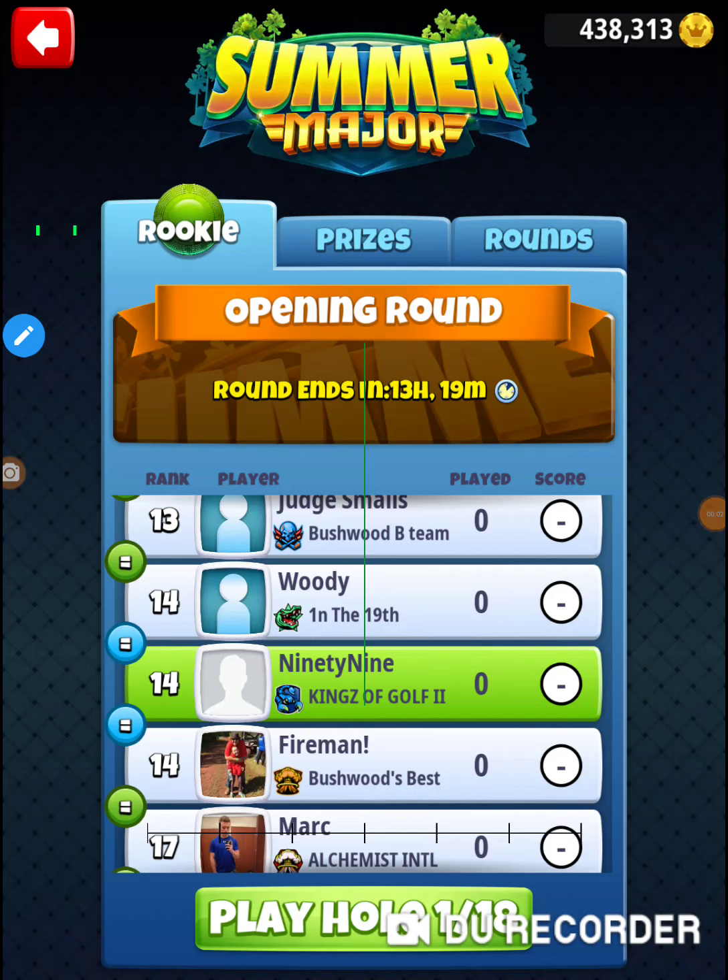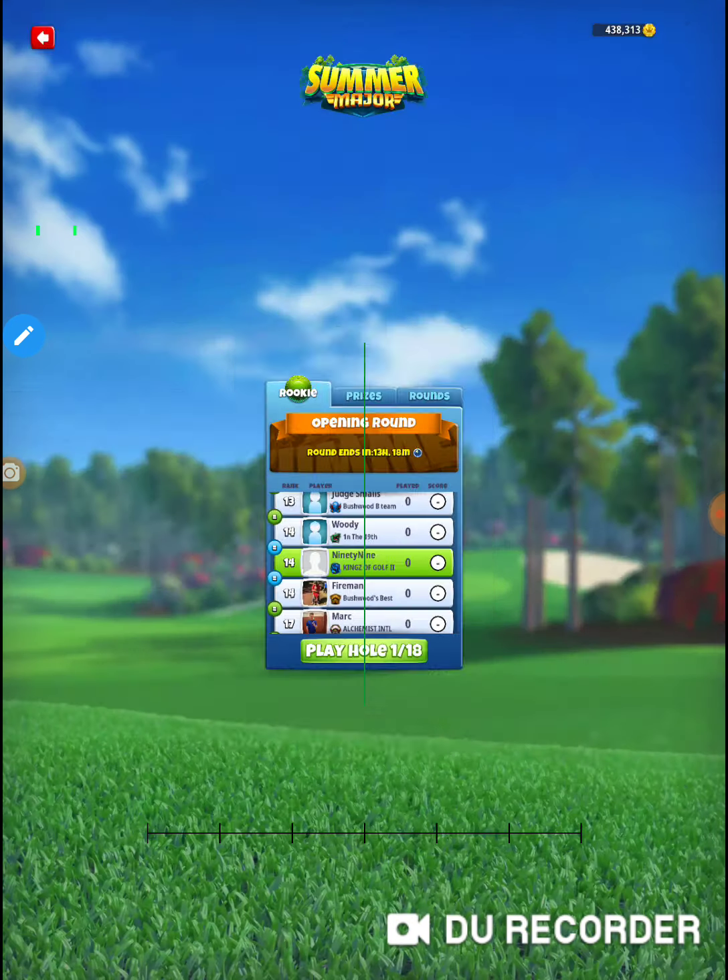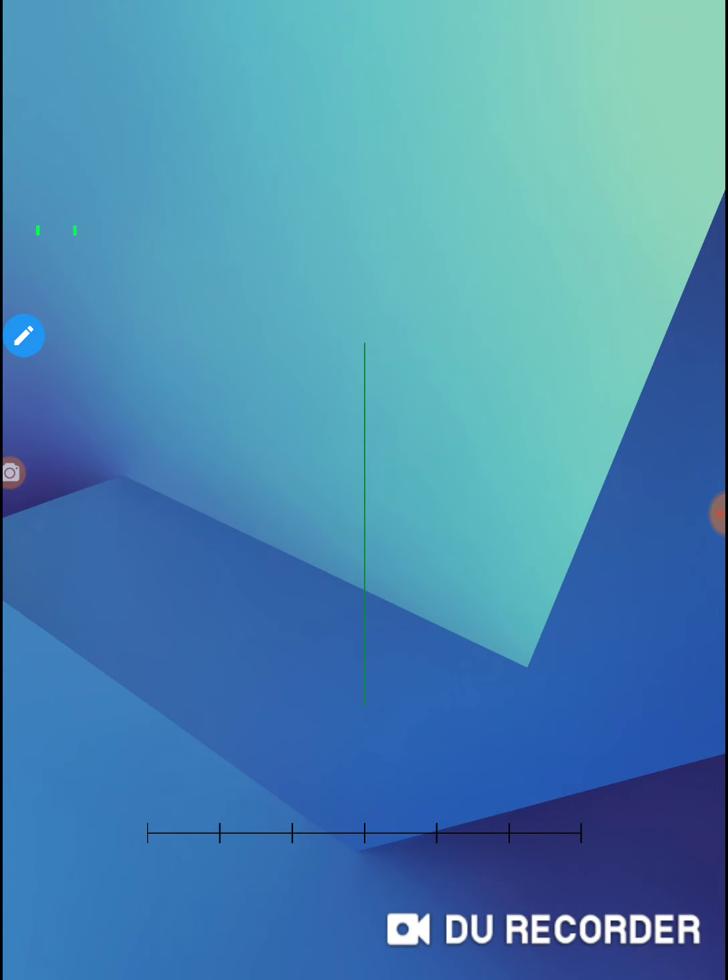All right, I'm in hole number one of the 2020 Summer Major, in the opening round of the rookie division. I'm in my low-level account — I won't necessarily say that they're low-level clubs because I've been working on them, but I haven't played anything higher than Tour 5, and I've only played a couple hours in Tour 5. It does not take very long to get your clubs to mid-level. So let's go check out hole number one.